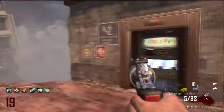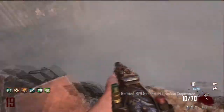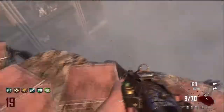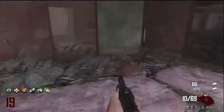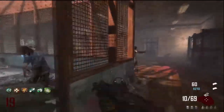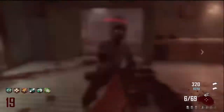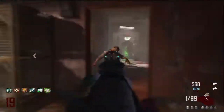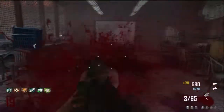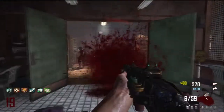The first perk is going to be called Mastercraft. What Mastercraft does is it adds attachments that don't affect your gun performance — so things like red dot, ACOG, MMS, Target Finder, and all those kinds of sights. That would come in the Mastercraft section, which costs 1500 points.